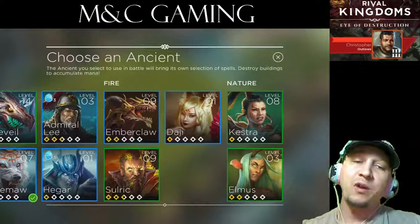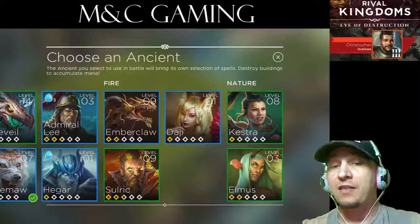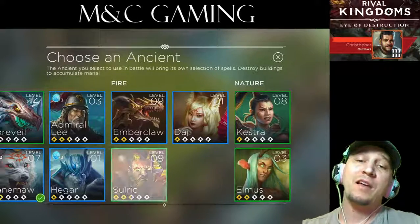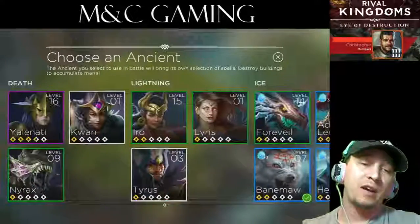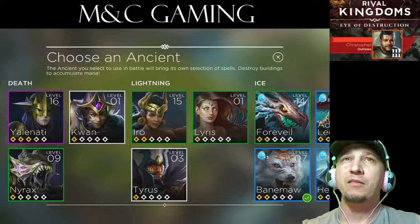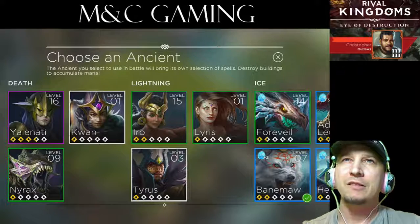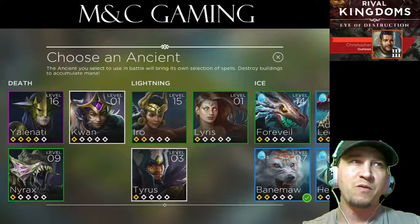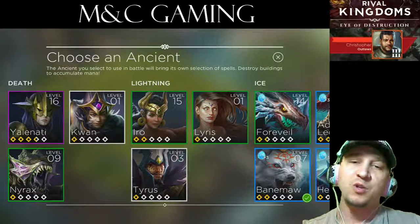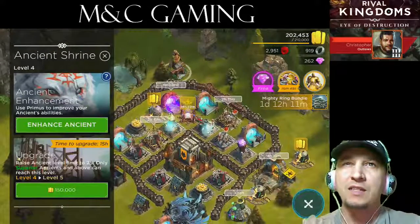For the fire category, Emberclaw — that's all I've got. And I think for my nature, I'm actually going to continue on the path of getting Castra upgraded. Be sure to check them all out, be sure to try them out in battle. Find the ones that suit you best and that make you happy — allow for the most amount of fun. I hope you enjoyed this video, stay tuned for more. And as always, keep your sticks on the ice. Have a good time.